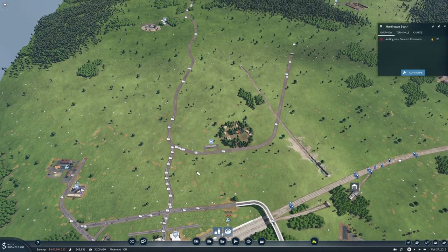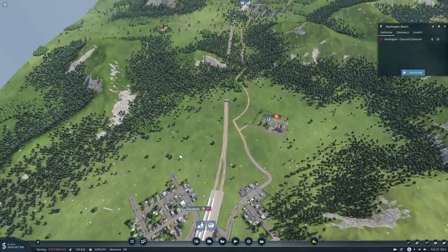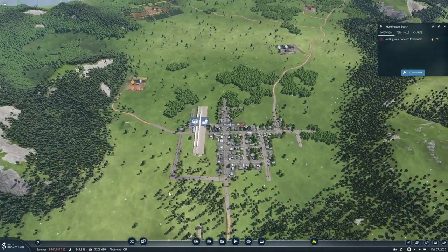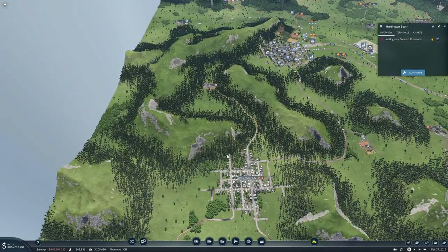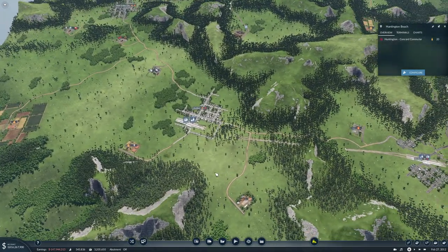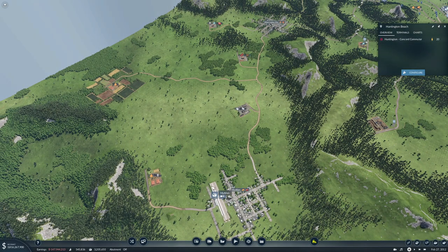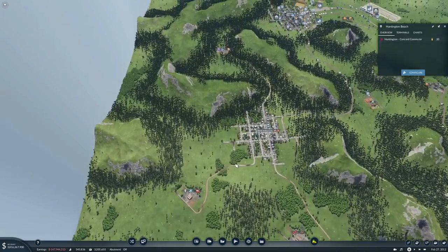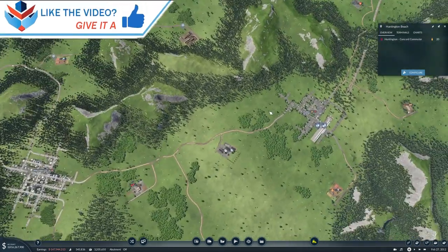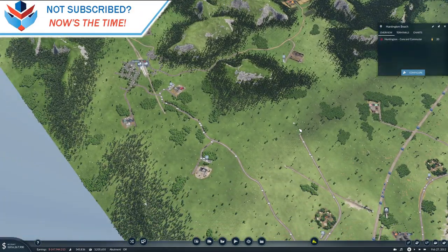That's what we have time for today. We have Huntington Beach, Elizabeth, and McAllen hooked up for cargo. We have Elizabeth and McAllen hooked up for passengers. We'll get it going to West Valley and then the passengers up to Abilene. I'll maybe do McAllen up to West Valley between episodes, and then we'll do West Valley City to Abilene together. Thank you very much for watching — I hope you enjoyed it. If you did, why not leave a like and subscribe, and I'll see you next time.